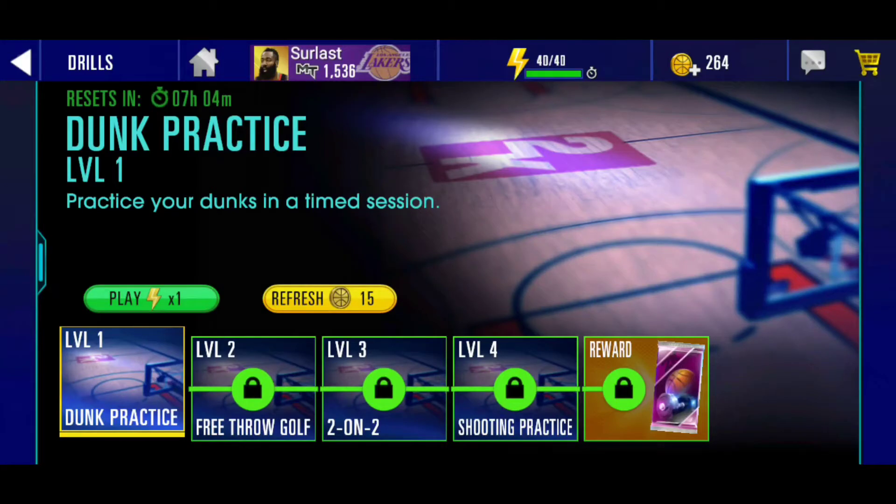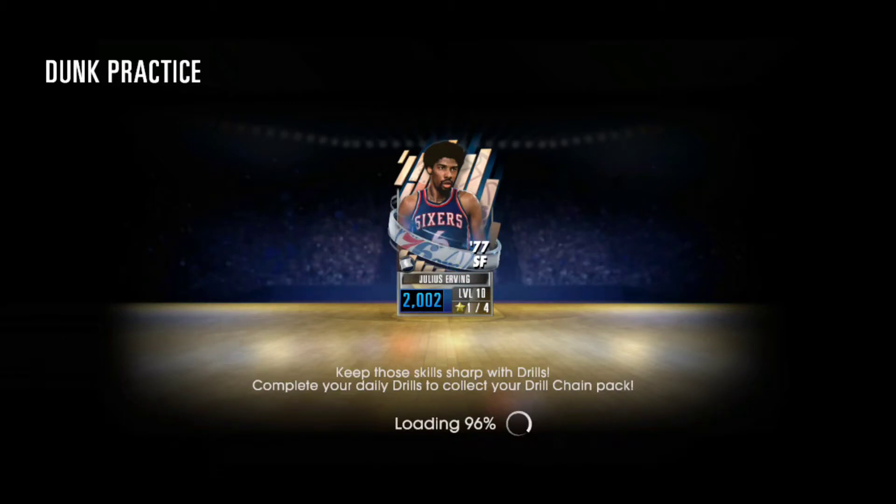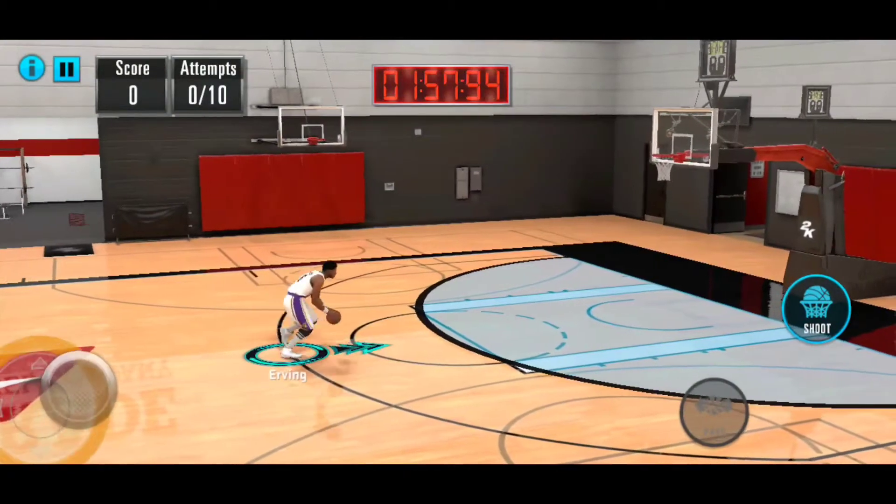Hey guys, it's time for a couple of drills today. Hope I can make it to level 4. First one is dunk practice — try to go to the 3-point line, turn around and run to the net and hit the shoot button for a dunk, and let's see what I can do.